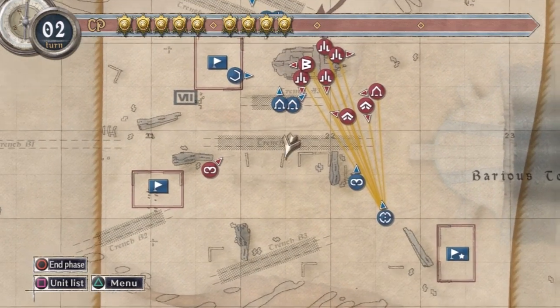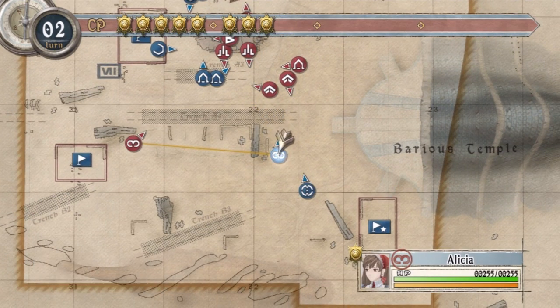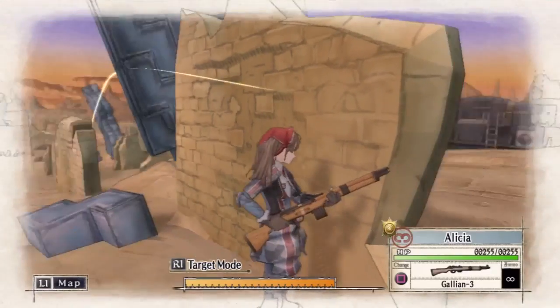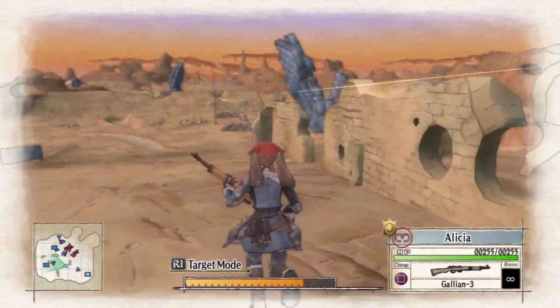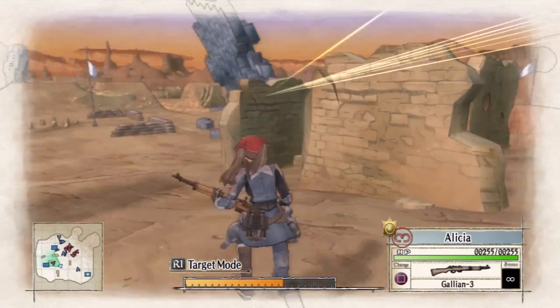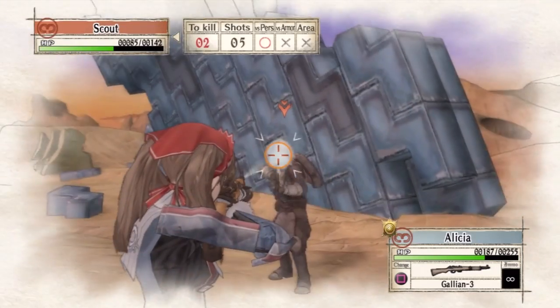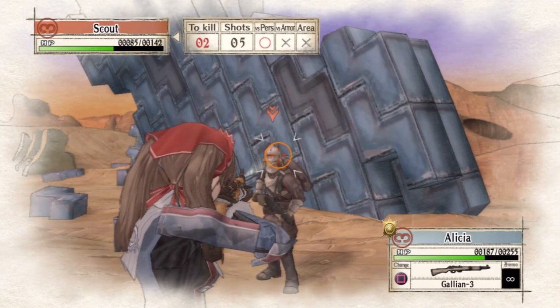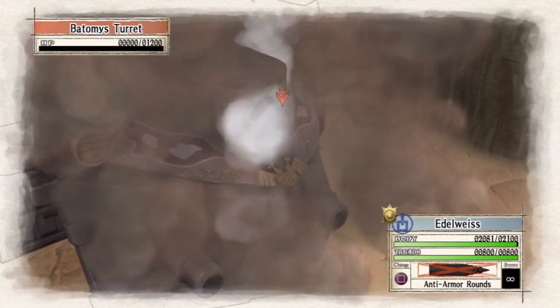Another layer of strategy is laid on by how the battles actually play out. While they are turn-based, characters aren't limited to move once per turn. Instead, they have an AP meter which depletes whenever they move. If you choose to move the same character more than once per round, you can — they'll simply start off their next turn with less AP. This plays a big part in how you decide to spend your turns. You don't want to take out an enemy but then leave one of your troops vulnerable to attack when it's the enemy's turn.